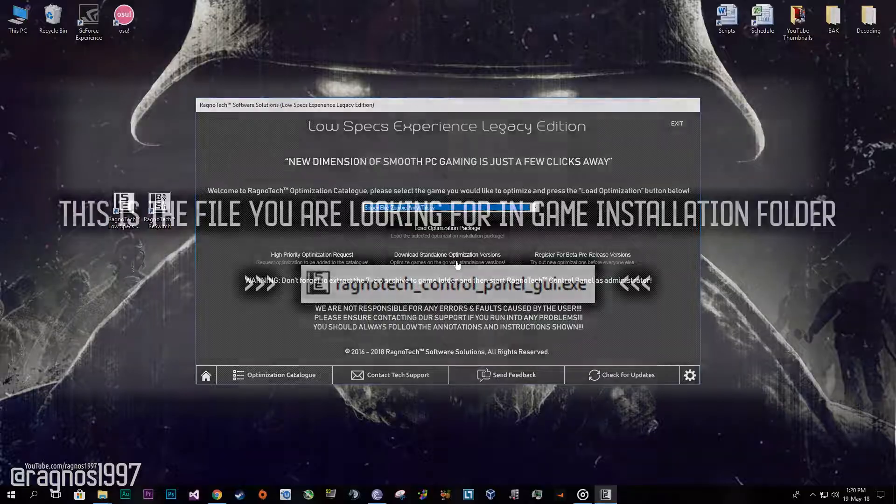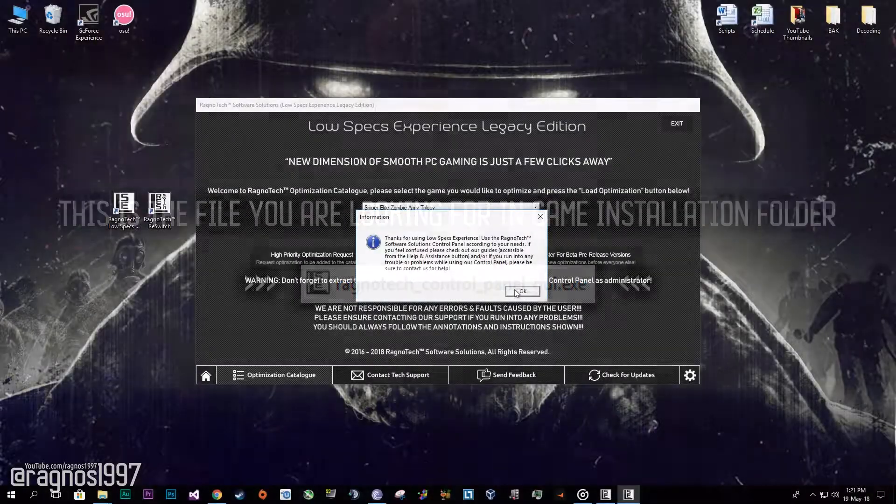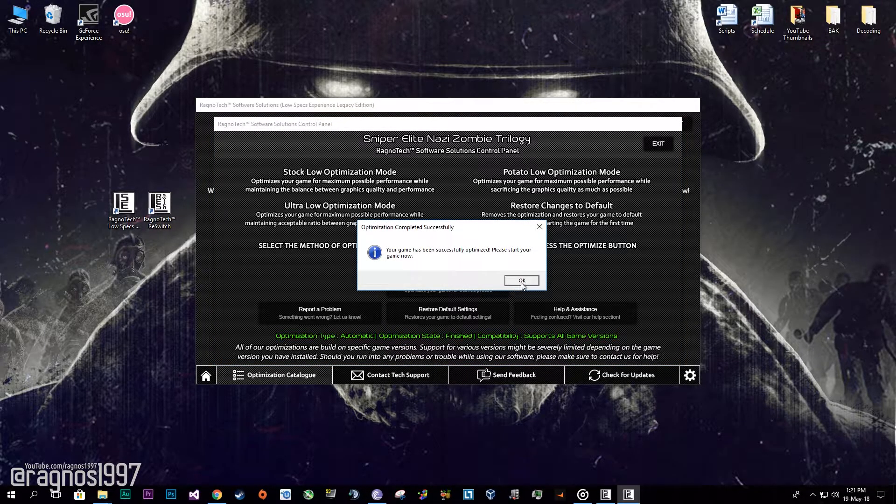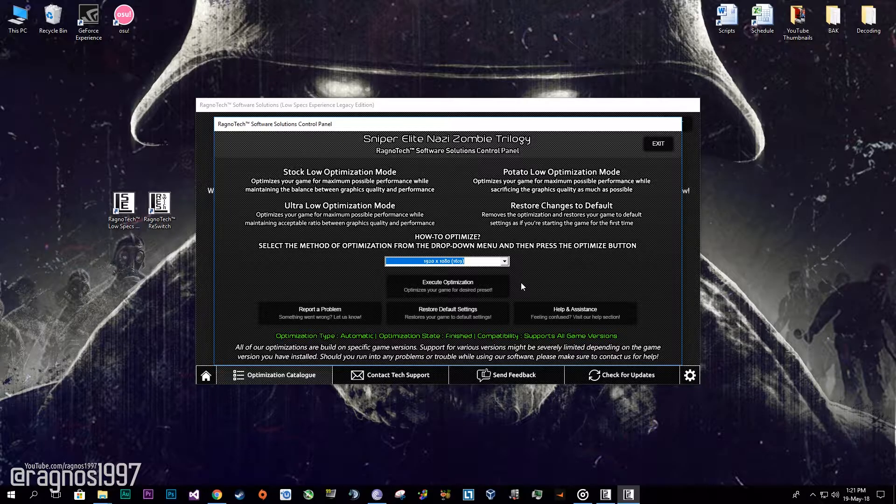After you did that, go to that folder and start the Ragnar Tech control panel — this window will pop up. Now select the method of optimization and the resolution you would like to run your game on. After you did that, simply press optimize and start your game.